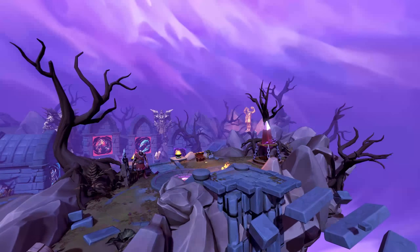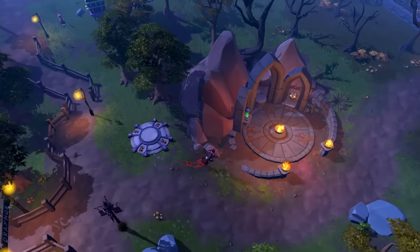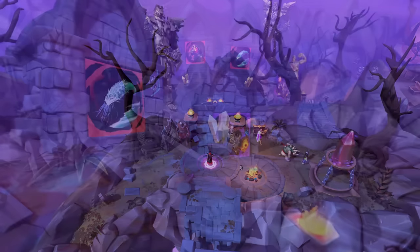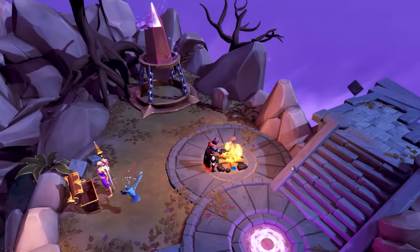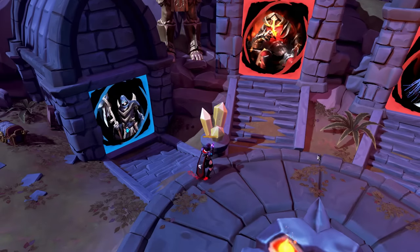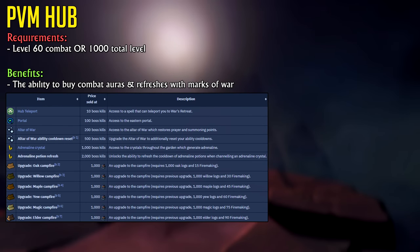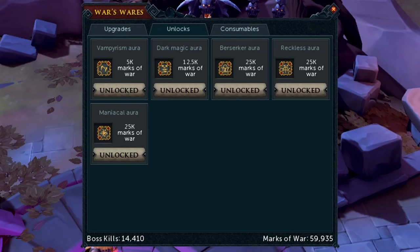The PVM hub — also known as War's Retreat — is the opposite of Fort Forinthry as a skilling hub. Once you hit level 60 combat or 1,000 total level, you gain access to the PVM hub, accessible from an area near the Draynor lodestone. It gives you access to a direct bank teleport, permanent fire that provides a bonfire boost, an altar to replenish prayer and summoning points, adrenaline crystals, and boss portals to teleport straight to a boss after getting your first kill. By reaching certain boss kill count thresholds, you unlock these benefits plus a currency called Marks of War, which can be used to buy PVM auras such as the Maniacal Aura for increased damage and accuracy, or the Vampirism Aura which heals you for part of the damage you deal.